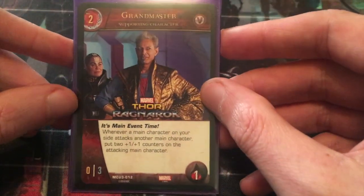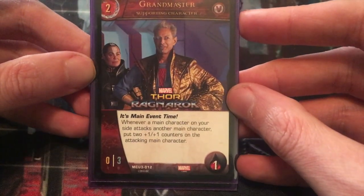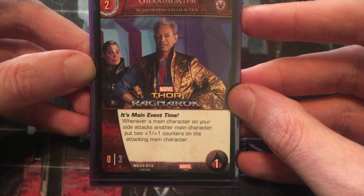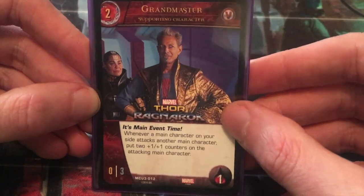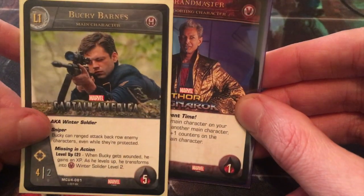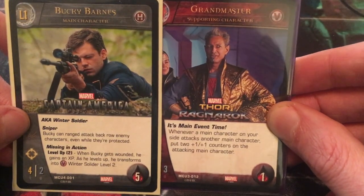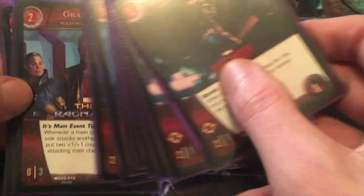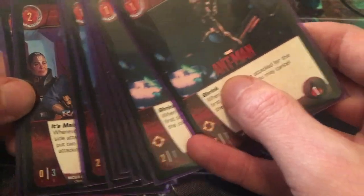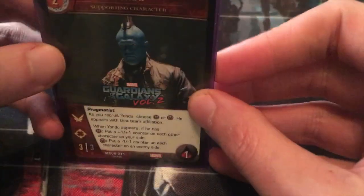At the two cost level, of course we have Grandmaster — four copies of that. It's main event time. Whenever a main character on your side attacks another main character, put two plus one plus one counters on the attacking main character. Obviously that's really good, and the whole point of Bucky is that he is going to be using his Sniper power to attack the opponent's main character. You might as well get those counters on him as well. Most of the characters in this deck aren't here for attack and defense — they're here for their utility powers, because Bucky is going to be the one doing all the hard work.